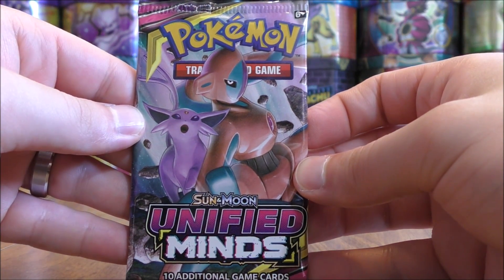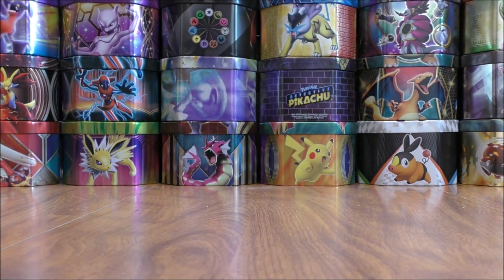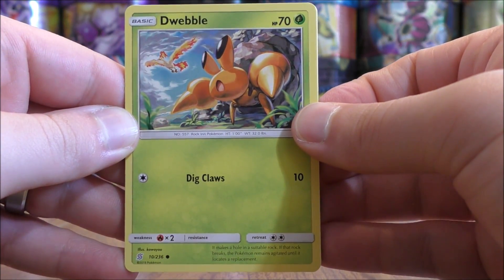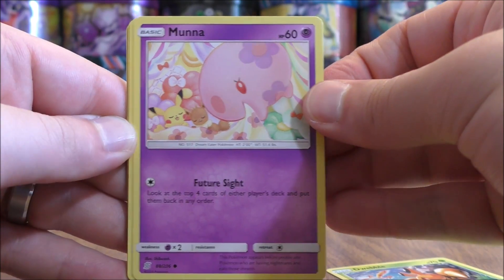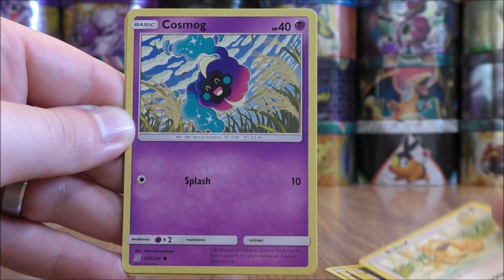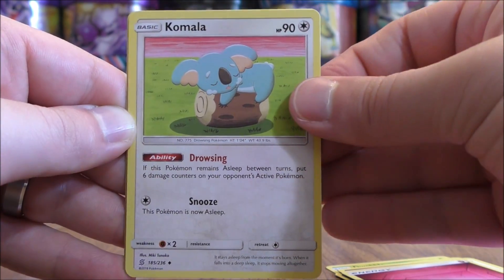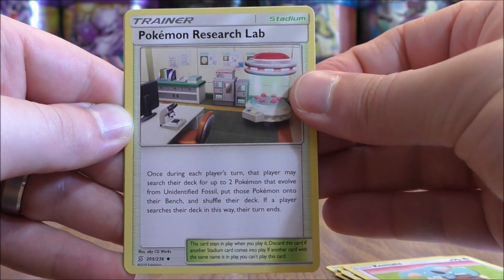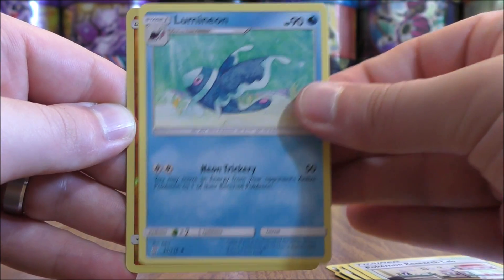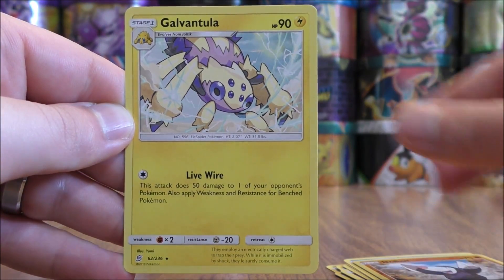Espeon and Deoxys pack again. The code card is green-colored — redeem after the Pokemon.com URL. Dwebble starts this pack, followed by Morelull, Pikachu, Bidoof, Cosmog, Fairy-type Energy, Komala, Pokemon Research Lab, and Lumineon. The reverse holo is of a Drillbur — a common. The final card would be a Galvantula.